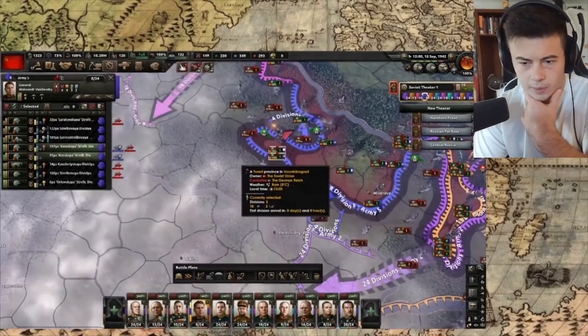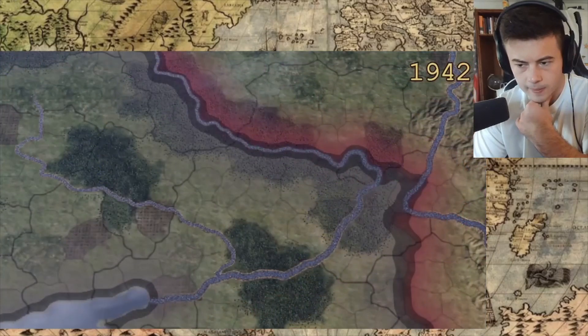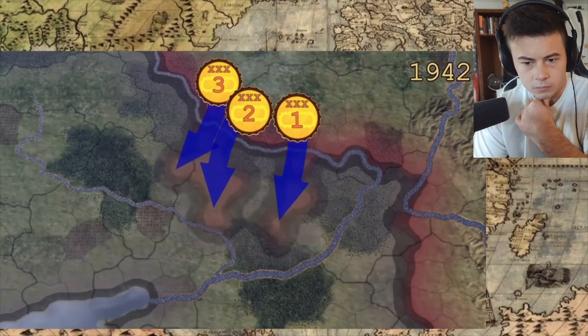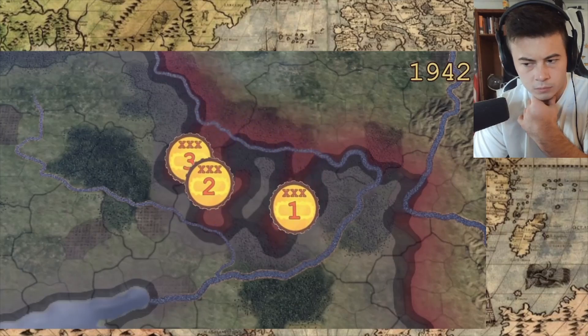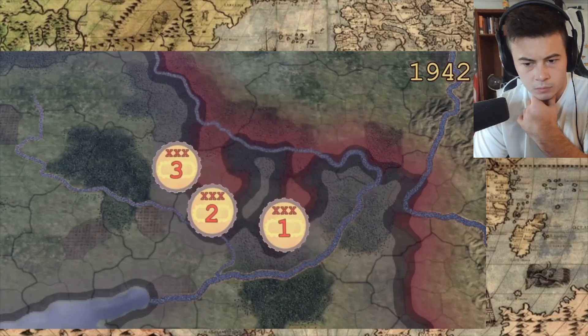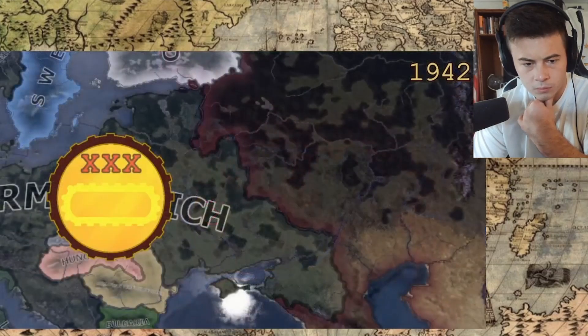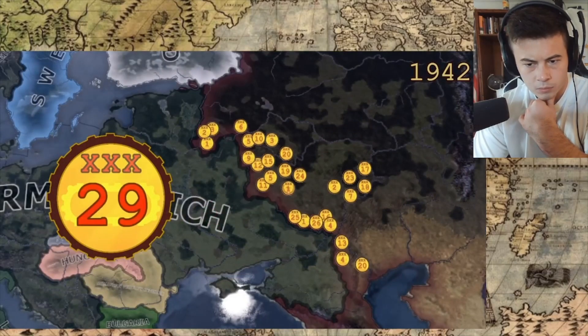The Soviet armored forces were organized into armored corps. These units would hit hard and move fast, but their tanks usually quickly broke down or were destroyed by the enemy, and these units could only be used once during the offensive. The success of this offensive would be decided by how the Soviets would deploy their 29 armored corps.